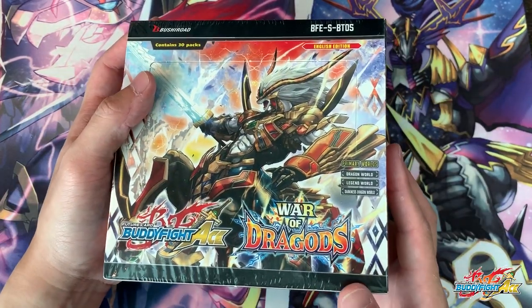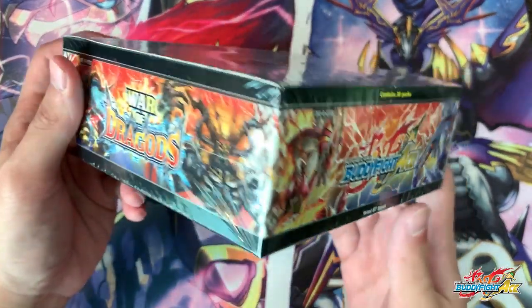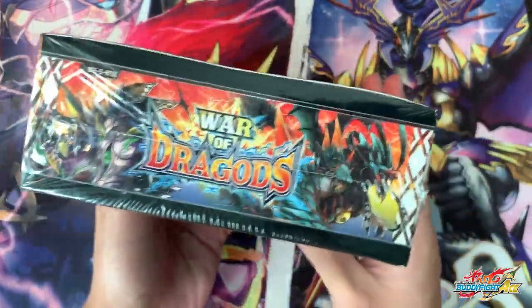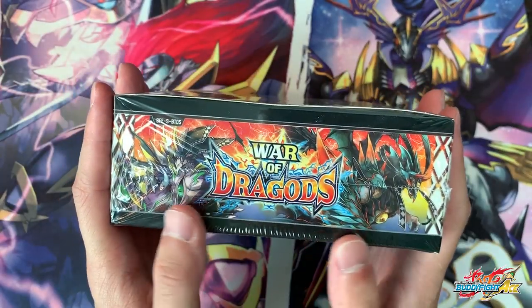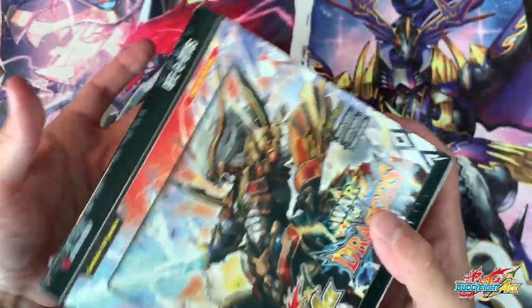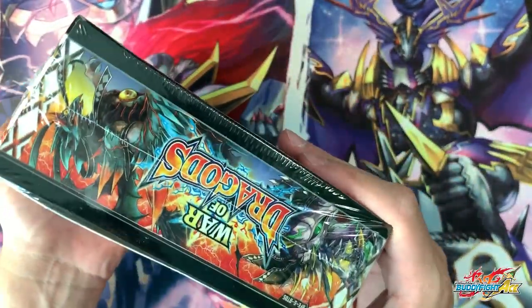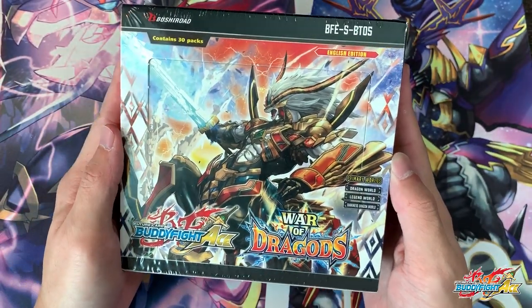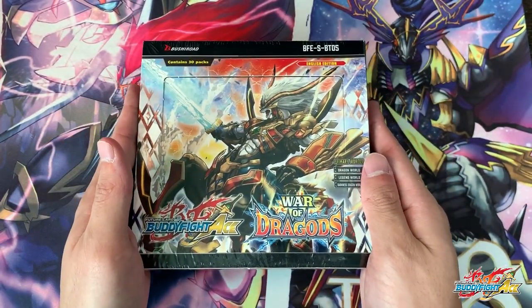Before we open up this bad boy, let's take a good look at it first. Out here you can see Horus, Freesaurus, and Magma Horus. For Darkness Dragon, this is actually a really cool archetype which is the Demon Dragons. It's a pretty simple box, but I do feel that the box feels a little thicker this time around, so perhaps there'll be some surprises I might discover. Let's get started.